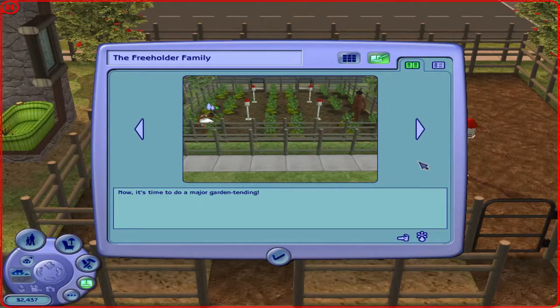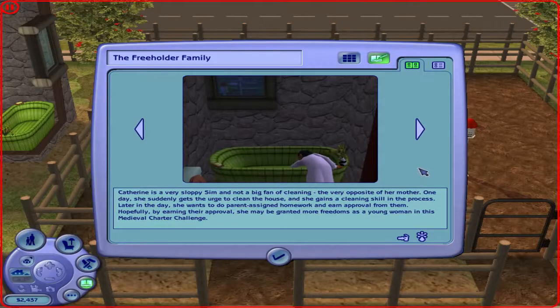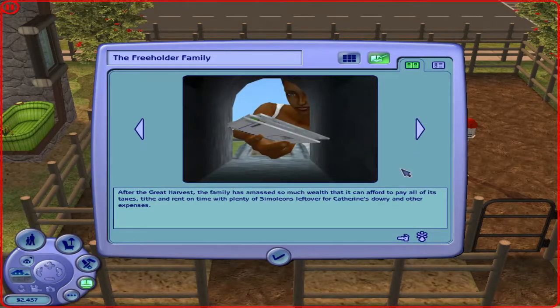Now it's time to do a major garden tending. Abraham checks out the storage unit's food supplies — luckily it's well stocked, but the storage will eventually deplete and he will have to stock up again. Fortunately, he is the market gardener of the Medieval Charter Challenge, so hopefully he can provide enough food for not only his own family but the entire neighborhood. Catherine is a very sloppy sim, not a big fan of cleaning, the very opposite of her mother. One day she suddenly gets the urge to clean the house and gains the cleaning skill. Later she wants to do her homework and earn approval from her parents. Family garden time — harvest season! After the great harvest, the family has amassed so much wealth they can afford to pay all the bills, taxes, tithe, and rent on time, with plenty of simoleons left over for Catherine's dowry and other expenses.